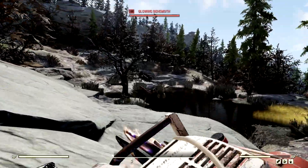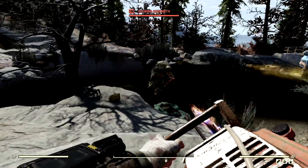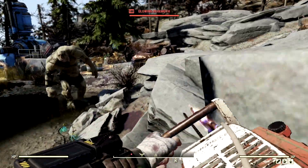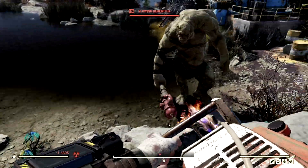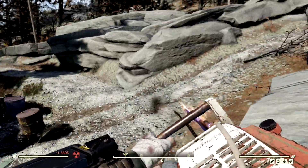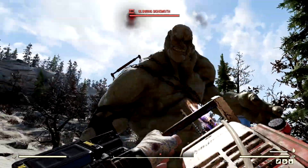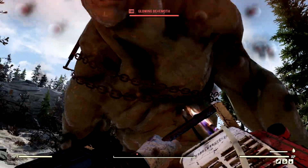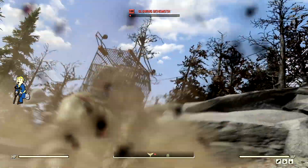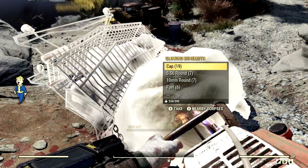The next wasteland monstrosity to feel the wrath of our chainsaw build is the level 100 Glowing Behemoth that goes by the name Alan. Let me see your melee weapon — just a balled up fist, and now he has a giant fire hydrant. Let him hit me a couple times so I can show the damage. I'm going to heal the crap out of myself with my chainsaw — look at that. He cannot withstand the power of the chainsaw. And there we go — he cannot withstand the power of the chainsaw.